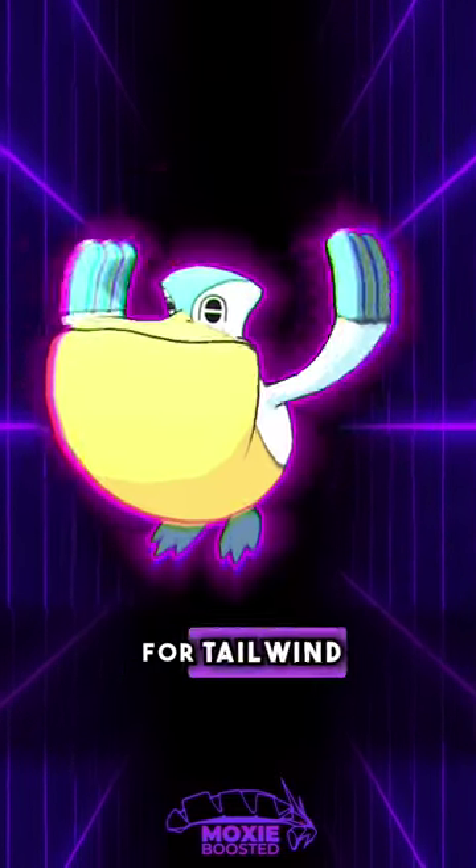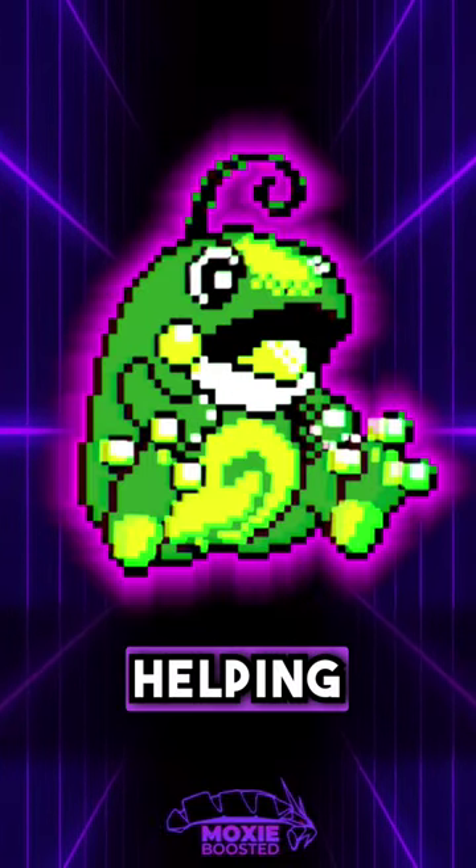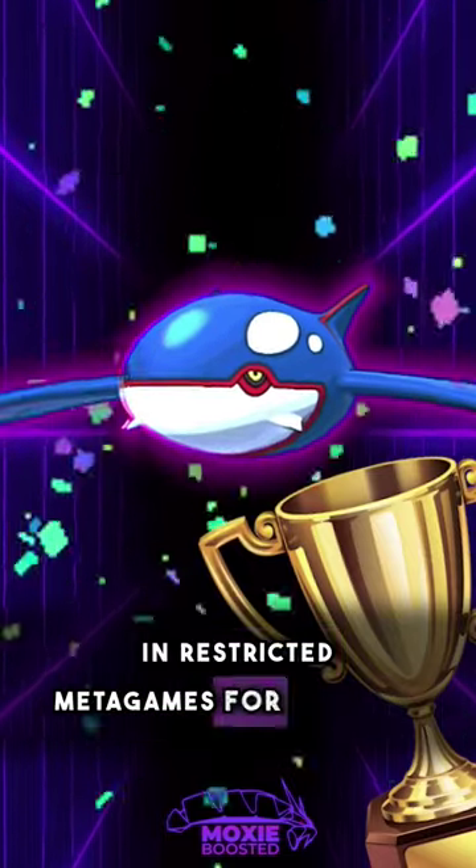Common rain setters include Pelipper for Tailwind and 100% accurate Hurricanes, Politoed for Drizzle and speed control, Helping Hand and Perish Song options, and Kyogre in restricted metagames for winning.